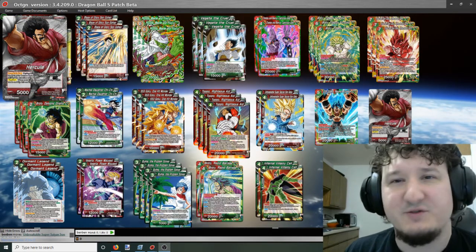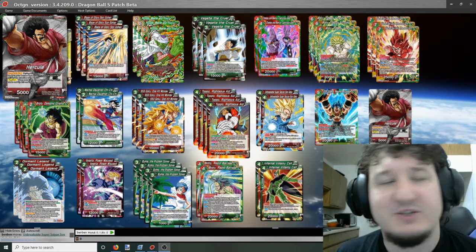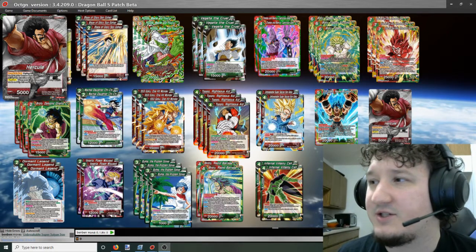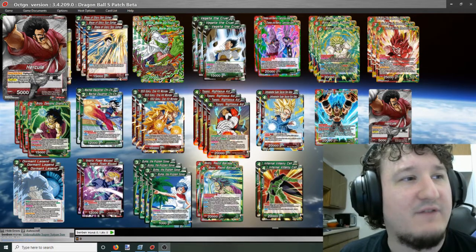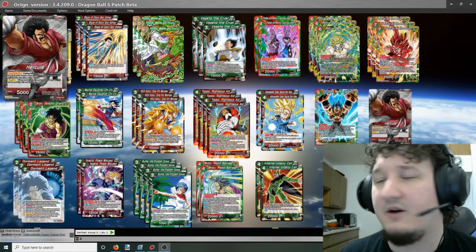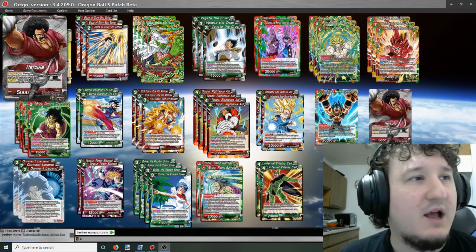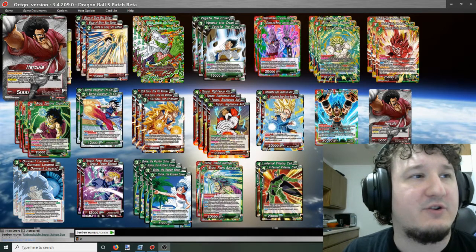This is my favorite leader — for those who don't know, that's why I feature it a decent amount. It's just so cool and has such different lines of play than a lot of other leaders; it's really unique. Hercule is 5,000 power weaker on both sides than all other leaders, but in exchange he gets a really powerful effect: Active battle — during this card's battle, if there are cards in your combo area, draw one card, then negate the skill for the duration of the battle.